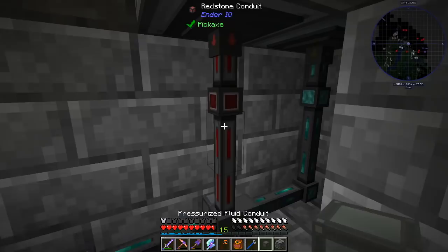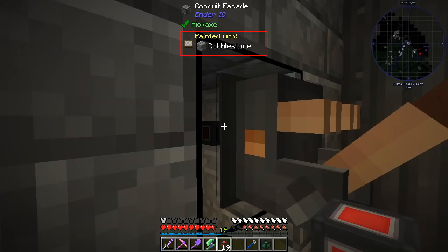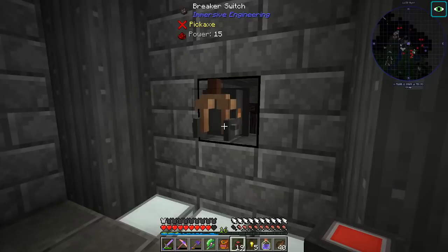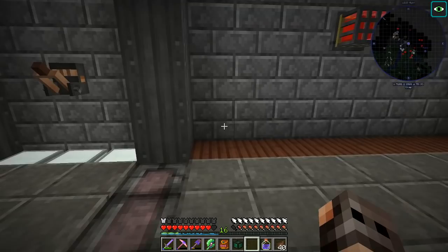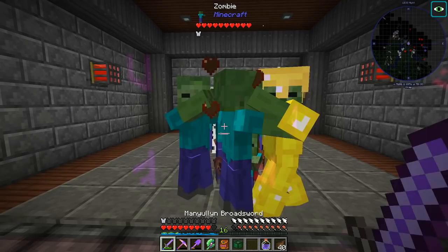So the mob duplicator is input on red. We set this one to output on red. The mob duplicator is the output, so it should be on red, and the lever is the input — therefore it's on red. Now it should work. We put the zombies inside and we activate it. Do we get zombies? You see — they cannot cross and I can hit them. And I can repair my tools.